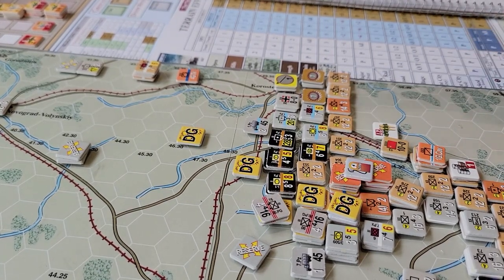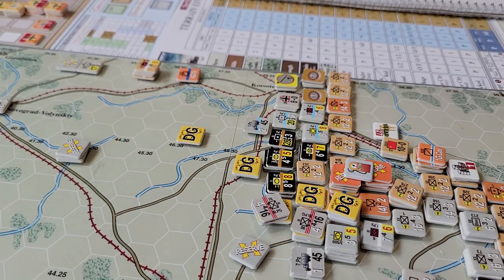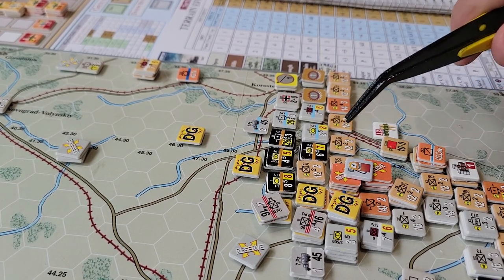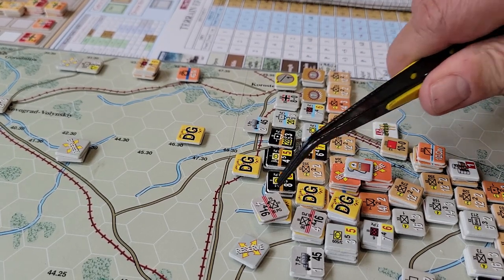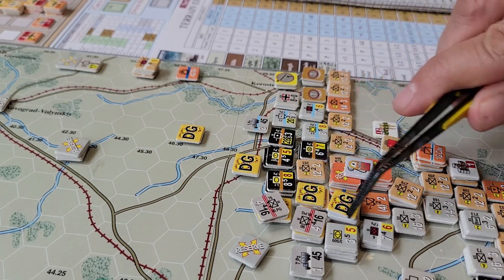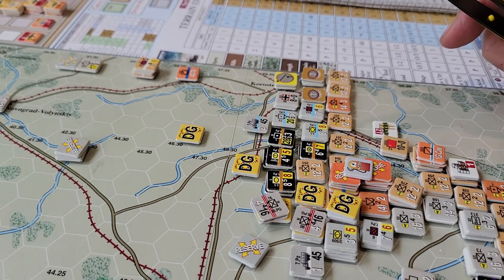I didn't combine that formation because I didn't want to leave it as a juicy target for a cheap shot with artillery — I didn't want to allow the Germans to potentially kill a step on my stack. There's a new optional rule that allows random selection of which unit dies, but I'll play it by the rules in my handbook. So something would have died in that hex if I'd combined them. Now I don't really have enough to get a decent result on an overrun, so I'm at a bit of a loose end for combat this turn — all my eggs in this basket, and the yolks have all been cracked.